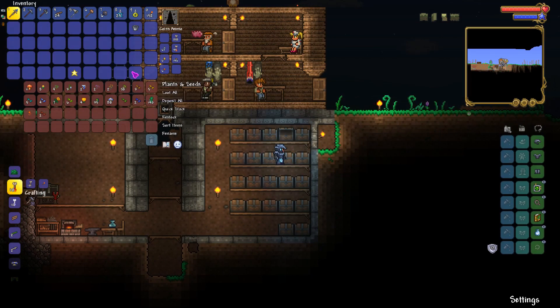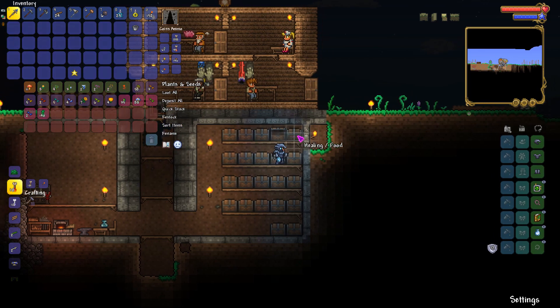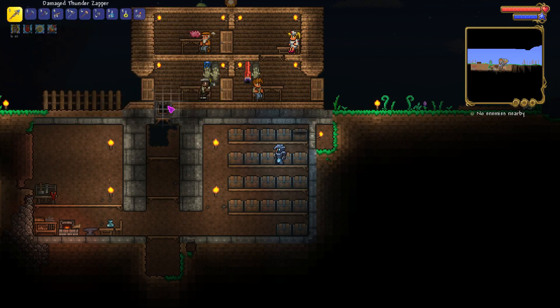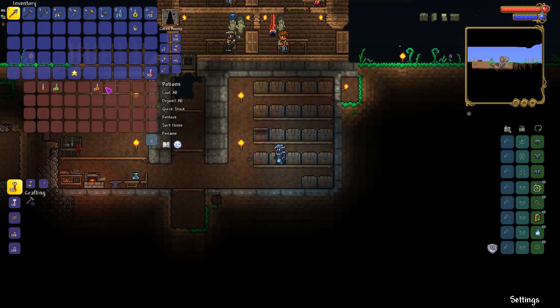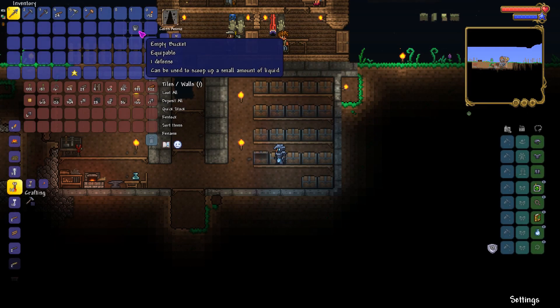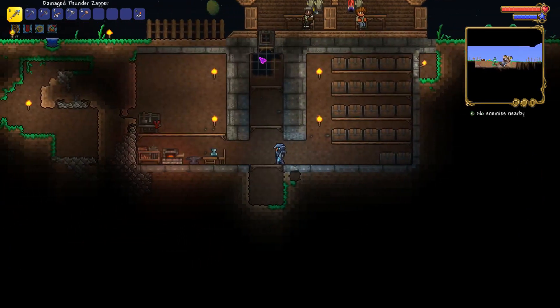Plants and seeds can go all in there. Sort these items. We'll take a healing potion and stick the shine and the recoil in there.